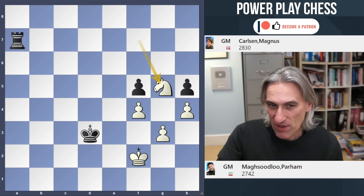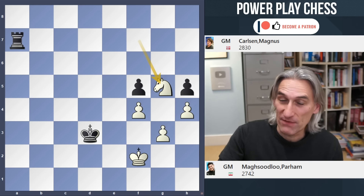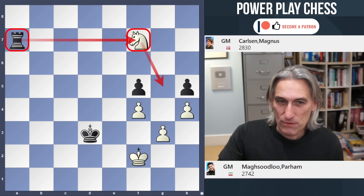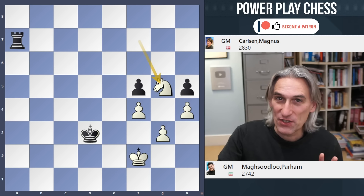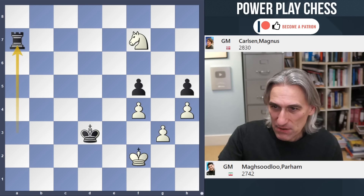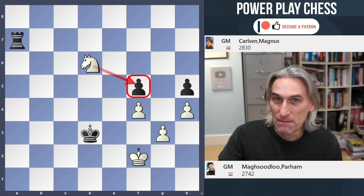If the knight comes back to g5 then white is still holding this position - they'd had something very similar to this earlier, going around in circles. That's the way to draw. But Mahsudlu obviously thought he could snap that pawn and then it really would be an easy draw.